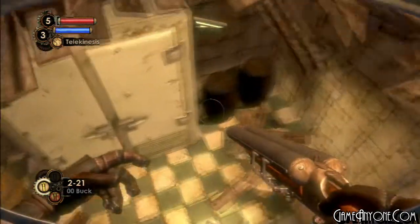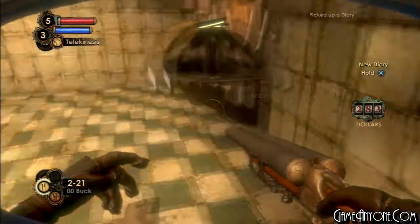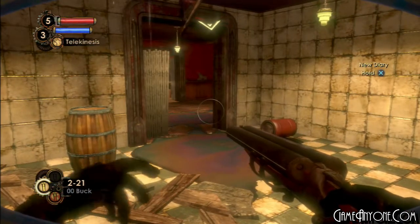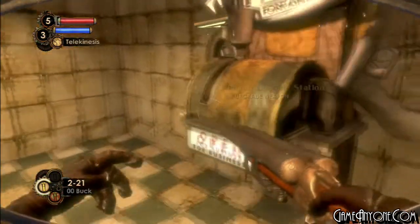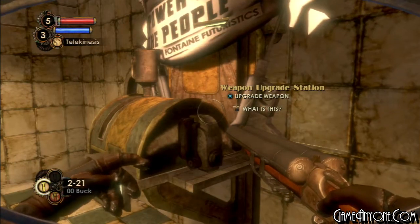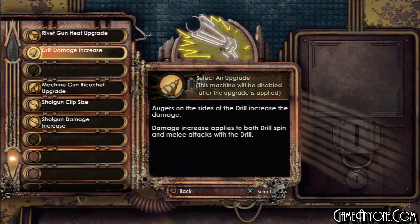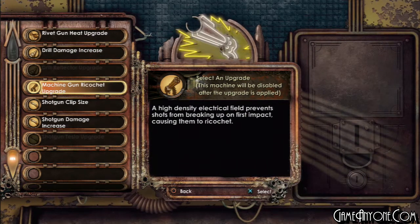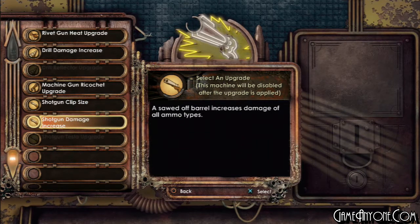Let's go on down here where there's an audio diary — 'Farther to Fall' by Sinclair, talking about what Siren Alley is all about and how decrepit it's become. You will end up getting attacked the moment you activate this Power to the People station. So we have multiple different upgrade options: a Rivet Gun heat upgrade, a drill damage increase, ricochet for the machine gun — which requires both other machine gun upgrades first — clip size for the shotgun, and shotgun damage. I really want to do the drill damage increase.